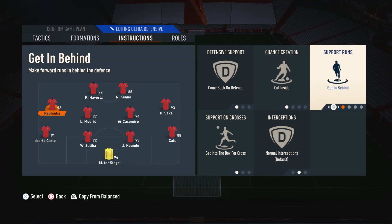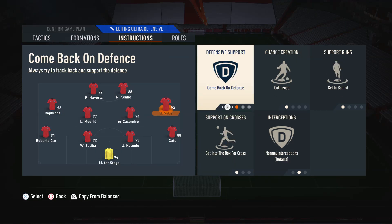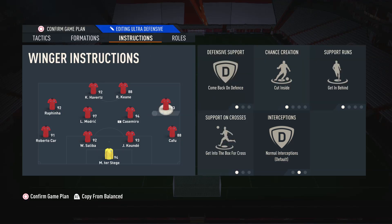We also have these wide mid players on Get Behind so they are always looking to make those runs — if you put them on Balanced Support they can be a little bit static and we don't want that. We also have them on Get into the Box for Cross so when we are in the penalty area these players aren't hesitant to get into the box as well.